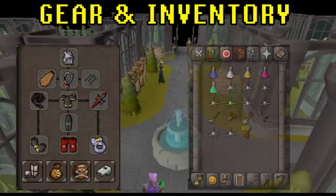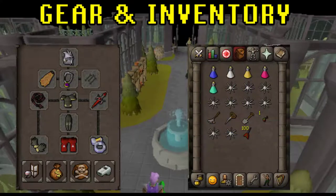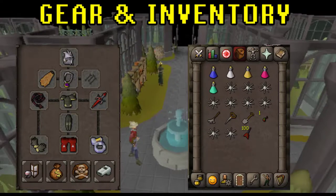My recommended inventory for Hespori is as follows: we start with a superset - you can use a super combat, I just don't have any currently on this account. A super anti-poison or anything to negate poison damage, some food to heal - you don't need that much, but I recommend lobsters or better. Farming supplies - in this case a rake, seed dibber and spade, some darts to kill the blooming flowers quickly, and finally a Hespori seed to set up my next kill.